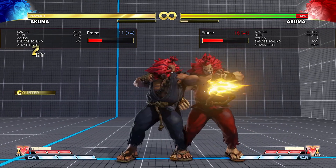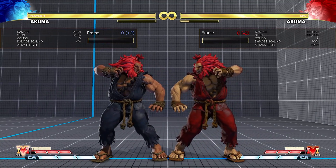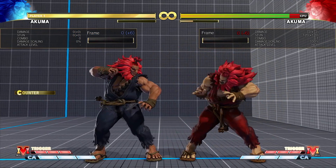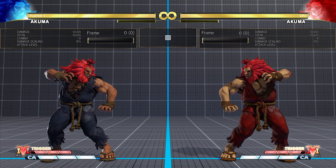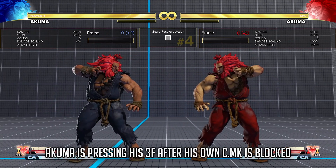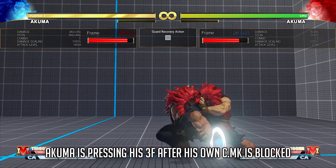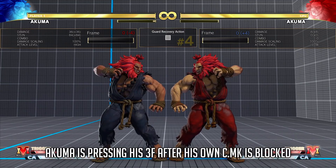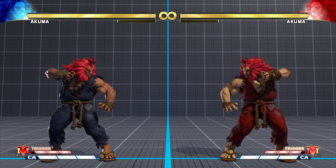After the nerf, it'll be slightly harder to throw out in neutral. You'll get no combo on natural hit and conversions on counter hit will be much more limited. Being minus 2 on block also means Akuma cannot steal the turn as easily, especially versus 4-frame characters where his 3-frame jab would have traded. Overall, a solid change and a decent nerf to Akuma's low presence.